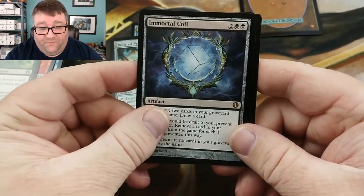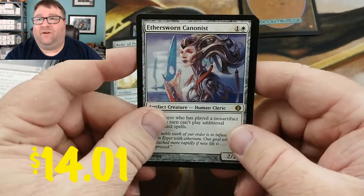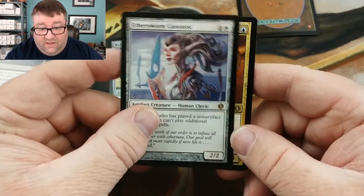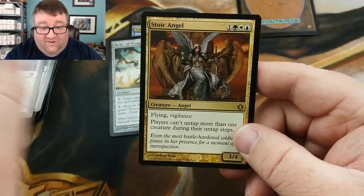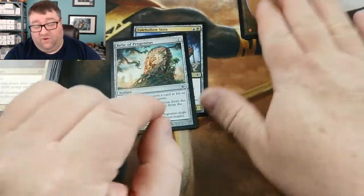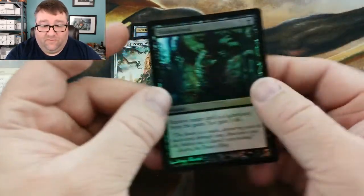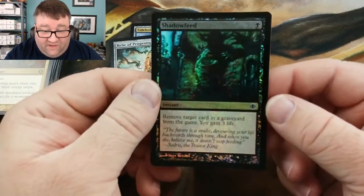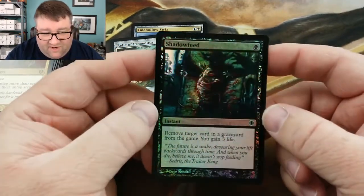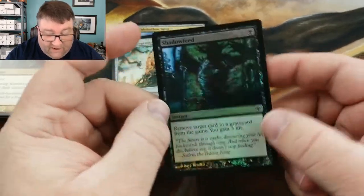Immortal Coil. Second rare is — hey, we got the Cannonist! Alright, that's up there a little bit — that's twelve bucks. Nothing great, but our last is... Stoic Angel. Well, that's unfortunate. We didn't hit any of the big ones. But we still have this guy left — what do we have for a foil? We have a Shadow Feed. I don't know if that's insanely dark or what — I'll check it out.